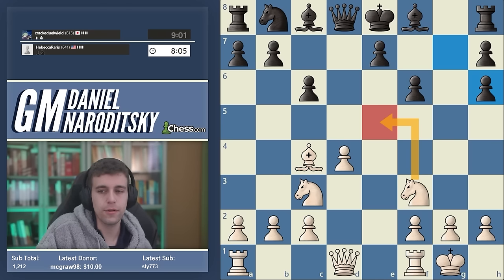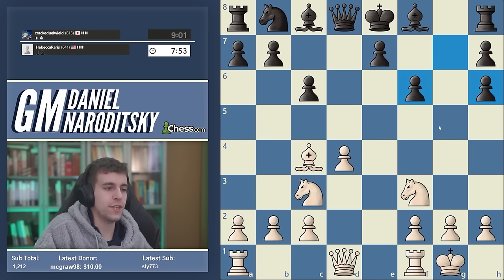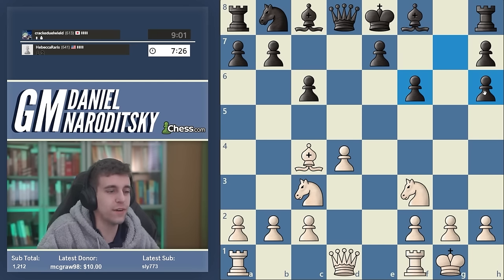You might think e5 leads to immediate checkmate, but it doesn't — after f6, e5, queen h5 check, the king is able to escape into the center. This goes back to a point I made in the previous speed run: sacrifices are not a necessity when you're attacking. Your first instinct should be to play the most simple, the most vanilla, the least risky move. Only if that approach doesn't work do you start looking for more extravagant continuations.